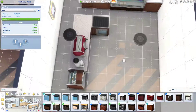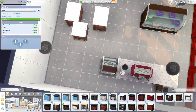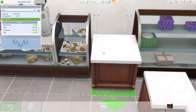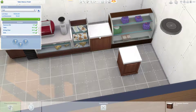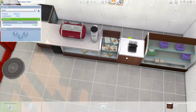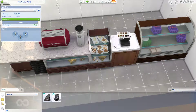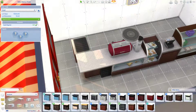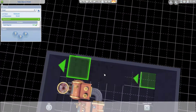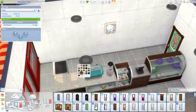I struggled to find matching counters to make it all look nice and neat. I wanted the little display case for the cupcakes to be sold, I wanted a register so you could sell things, but I also wanted it all to look the same. If you know anything about Sims 4 and its recolors, they don't always match — but I think I did a well enough job that most things matched. It's pretty cute if I do say so myself.